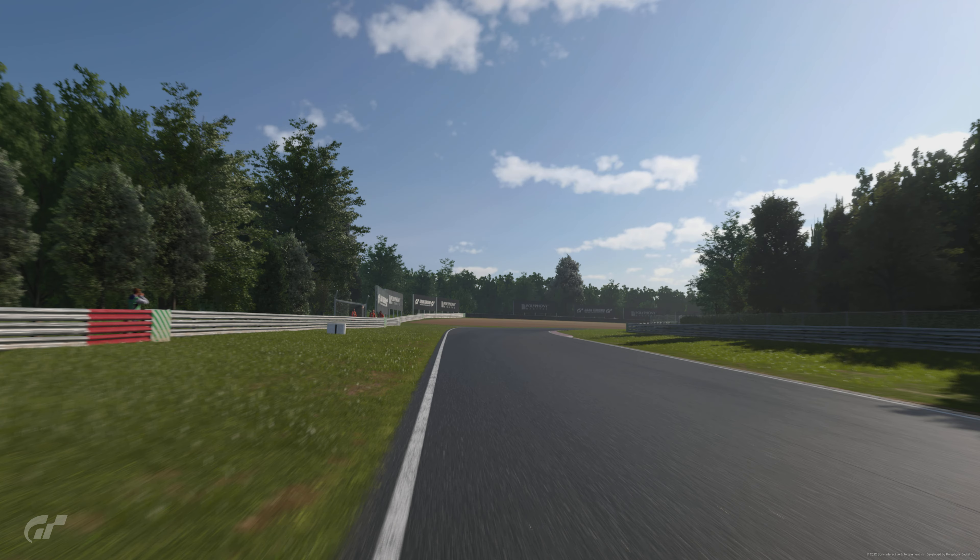Next we have Westfield Bend, which is a really tricky corner. You're looking at the red marker on the end of the barrier on your left hand side — once you get alongside that, that is where you're getting on the brakes. It's really important here to do all your braking in a straight line, then lift off and then turn in. Do not brake and turn at the same time or you're going to find yourself going off into the sand rather a lot.